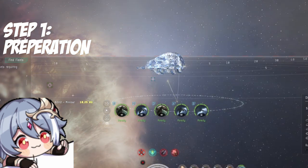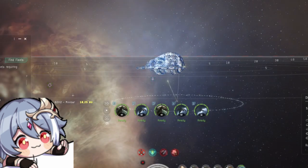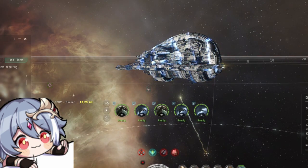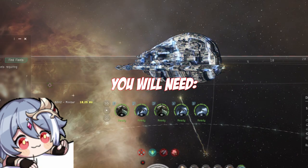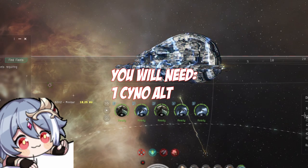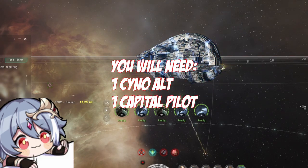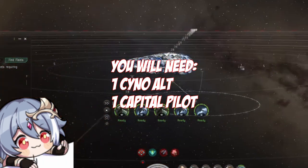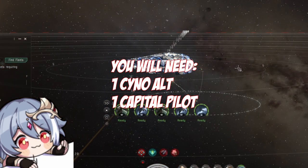Let's start off with what you will actually need to run crab beacons — and it's actually not that much, even though they are a very high income source. You will need one sino alt with a max-tank fitted cyno with liquid ozone in its cargo hold, and one capital pilot with either a dreadnought or supercarrier, with the supercarrier being preferred because it can simply warp off if threatened.